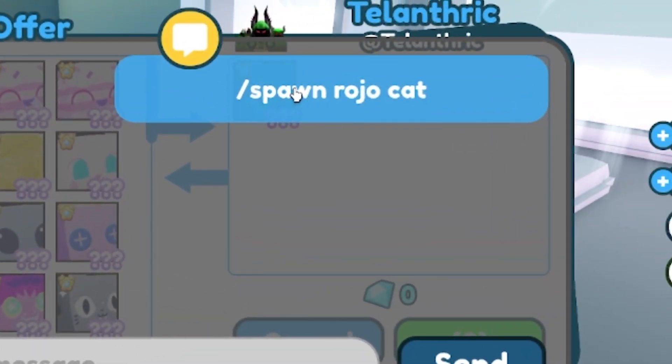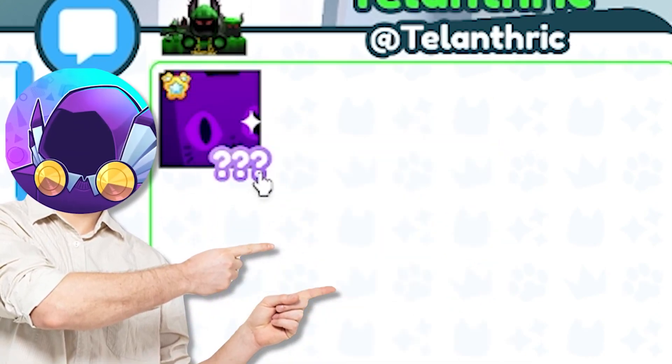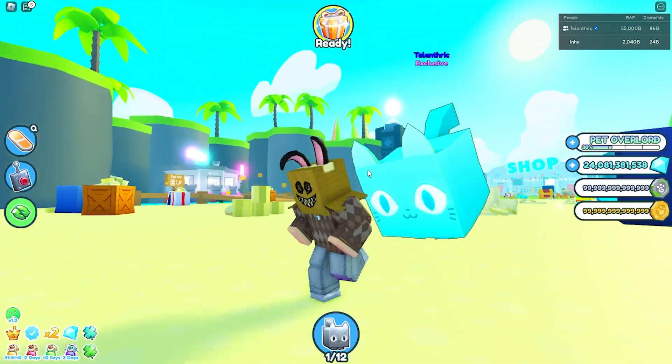Now, it's disguised as a trade menu, but it's actually not a trade menu. And then all you gotta say is slash spawn Rojo Cat, and then BAM, bro. Look at that, I got my Zora Rainbow Cat. There you have it, that's how you spawn pets inside Pet Simulator X.